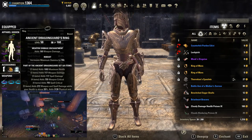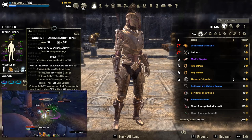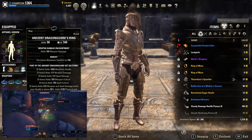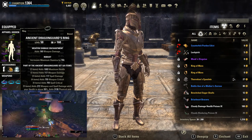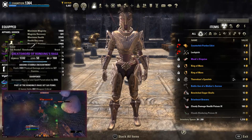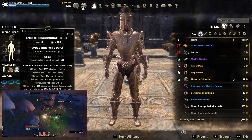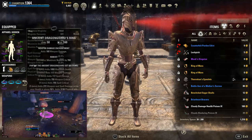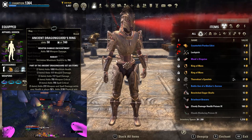For the Ancient Dragon Guard, you can just have very cheap jewelry crafted for you. Even CP-160 is not too expensive to craft. You don't have to improve it at all - not to green, not to gold, and the weapons don't need to be gold either. Ancient Dragon Guard is going to complete our five-piece, and you want Robust on all pieces of jewelry - you don't need Bloodthirsty for most overland content anyway.